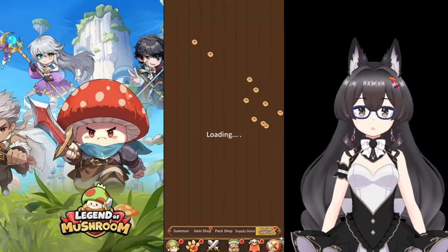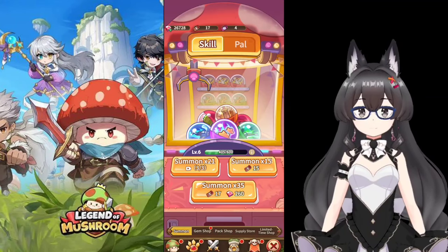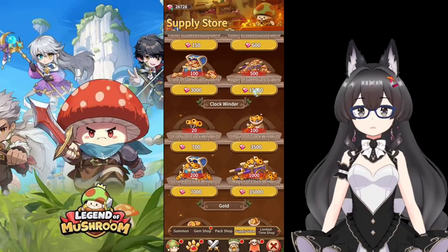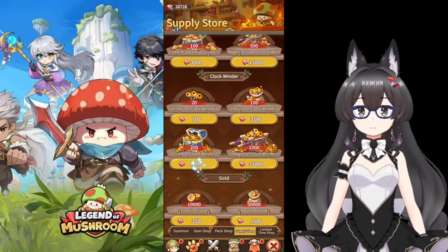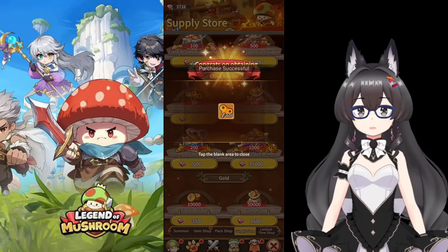Let's continue the discussion. According to the tips and suggestions in the previous video, if you are a new player, it's better to save the gems you get to buy clock wilder rather than spending them on gacha pets or skills. The increase in power is not that big, but if you spend it on clock wilder, your combat power will increase drastically.